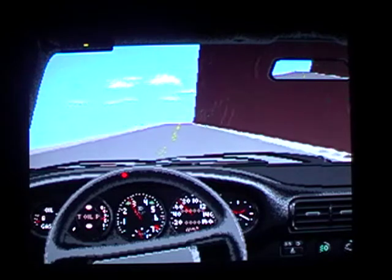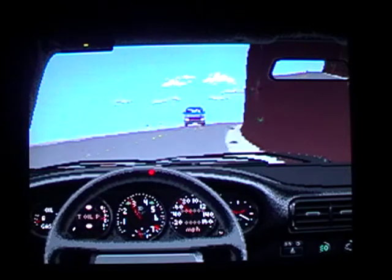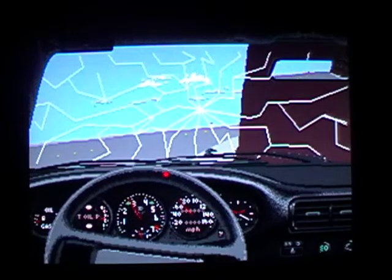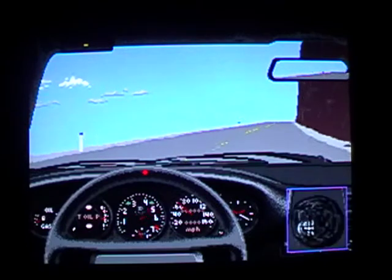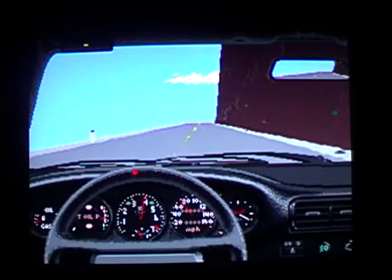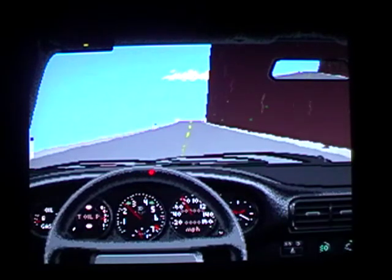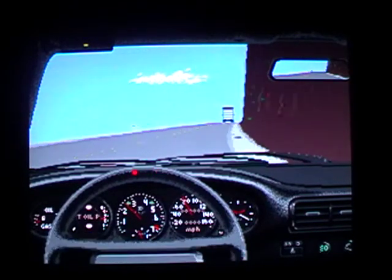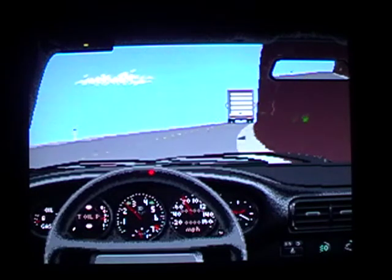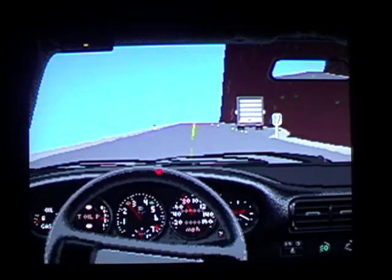Now, being an American game, obviously you have to drive on the right hand side of the road, which doesn't come easy to us Brits. Even though it was quite impressive looking, this is what you showed your mates when you had a 16-bit machine — to show off. And it did get pretty boring pretty quick. You go 55 miles an hour and we're about to try and overtake this dude. I need to pull out, floor it, and try not to fall off the mountain.